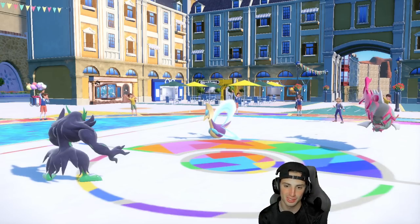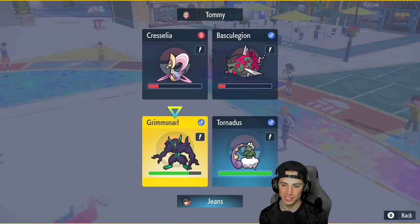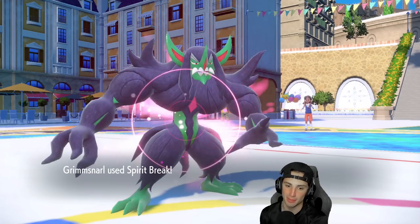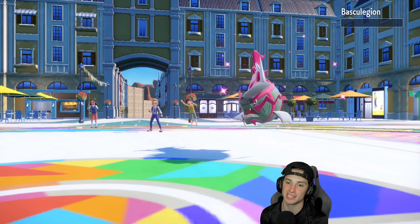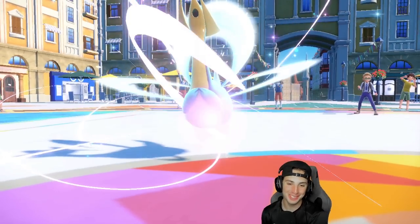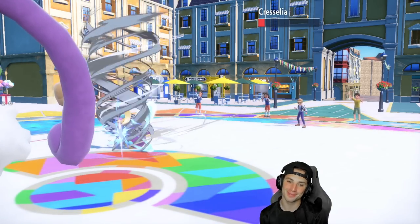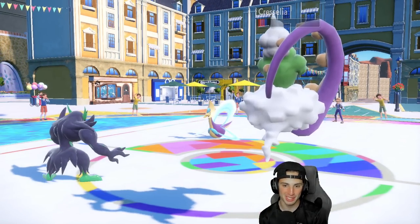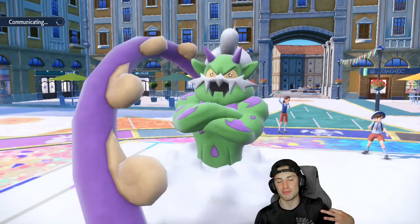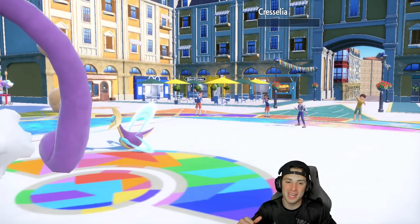Trick Room is almost gone — actually could be gone very soon. Need to close this out because the match is actually really close. Scream Tail will probably use Lunar Blessing which could be annoying. One turn left in Trick Room. Going for Spirit Break to get rid of Barraskewda, and Bleakwind Storm on the other side. Spirit Break takes out Barraskewda. Scream Tail uses Lunar Blessing but it's minus one. Bleakwind Storm lands for a speed drop — game set match! Trick Room's gone, speed drop seals it.